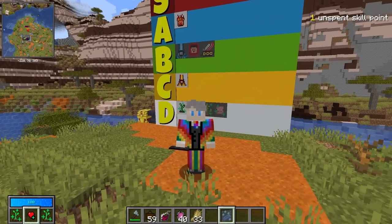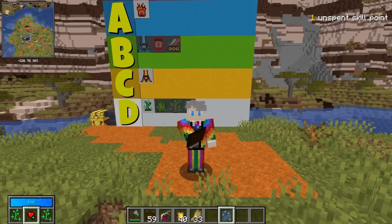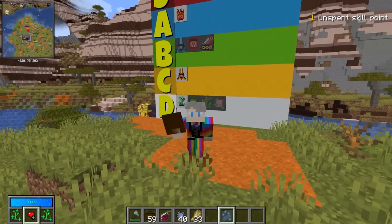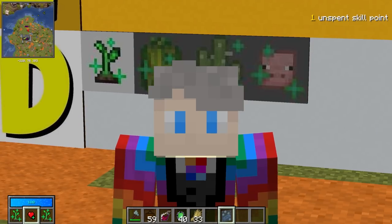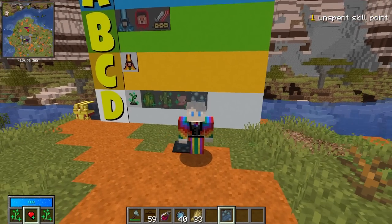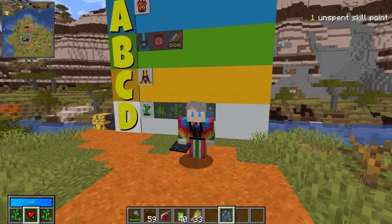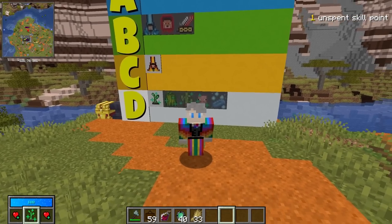Cleanse is a really tricky one to place. It does pretty much what it did in 1.16 — it removes all negative status effects, which is fantastic if you're poisoned or withered. However, it has one massive drawback: you can't take Heal. I'm putting Cleanse into D tier purely because you can't take Heal — it's actually a really good ability but you just shouldn't take it because Heal is so much better.